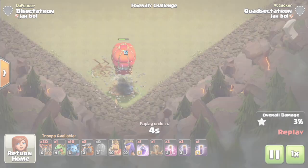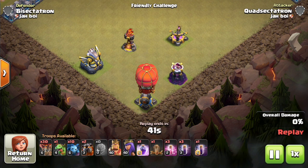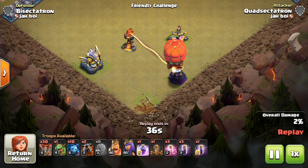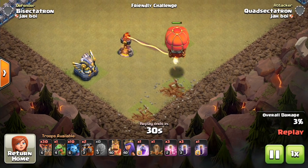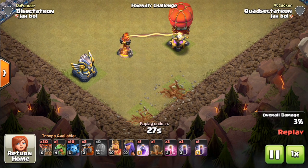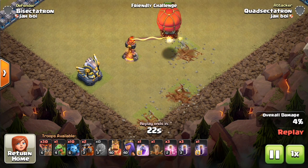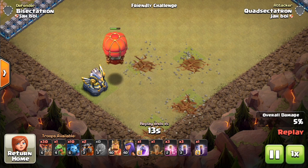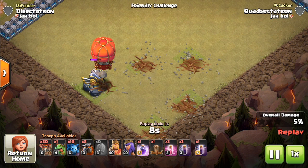Moving on to relative damage against max Town Hall 12 defenses: it can one-shot a cannon, which itself has a fair amount of hit points. Once you get up to the Wizard Tower, it takes two shots — same going up for the X-Bow, which is even higher in hit points, and also two shots for the Inferno Tower. Down at Town Hall 10, I think the Wizard Tower can be one-shotted. If this can one-shot low to medium hit point defenses like cannons, archer towers, and mortars, that has serious implications because it can move through a base quickly.